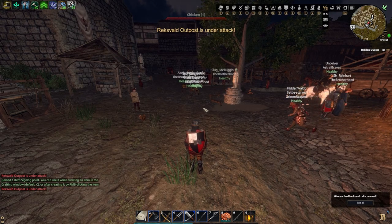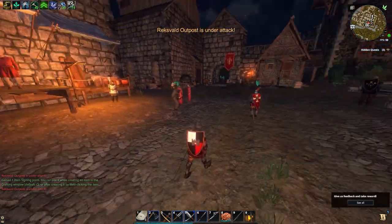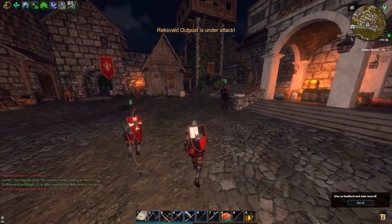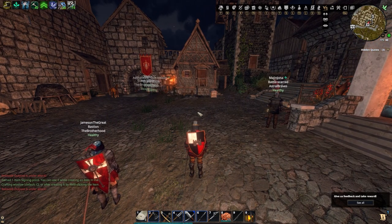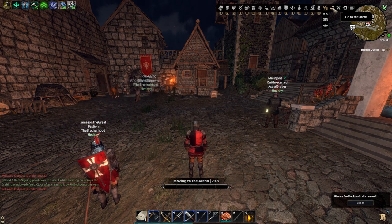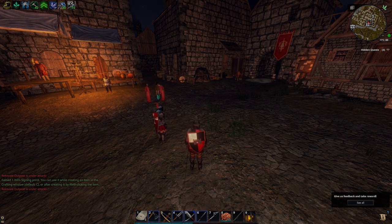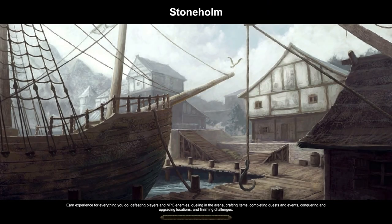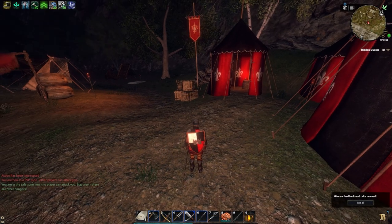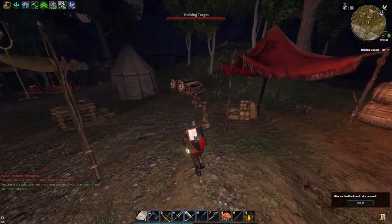Tip number two is going to be the arena practice. Now you might not be that good at combat and want to get some practice in. All you have to do is hold Alt, or whichever key opens your mouse, go to the top right of your screen and go to the arena. Once you've entered the arena, it's just a big practice arena.